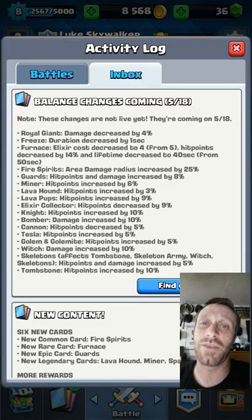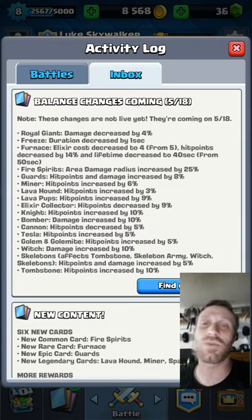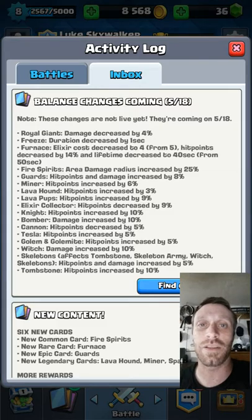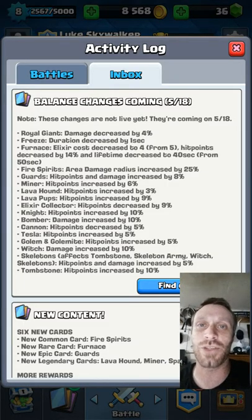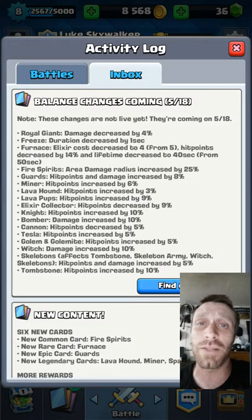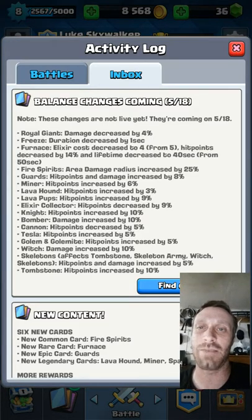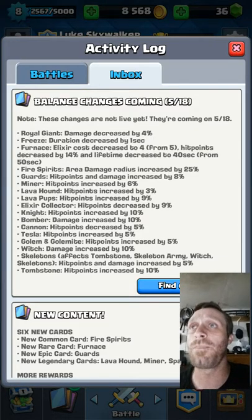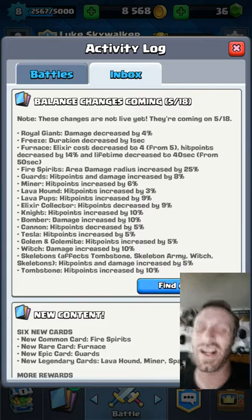The Royal Giant has just been obnoxious. It seems like this last update has turned everyone into a Mortar/Expo user using this Royal Giant. He gets one step over the bridge on your side and just starts raining down fire. You've got to drop like 7, 8, 9 elixir on him just to stop him and he'll still get off a couple hits. I've fought the last 20 or 30 matches and every single one has had a Royal Giant.